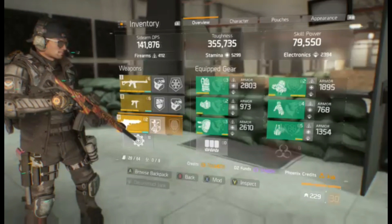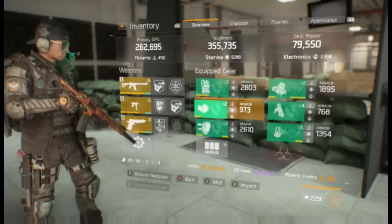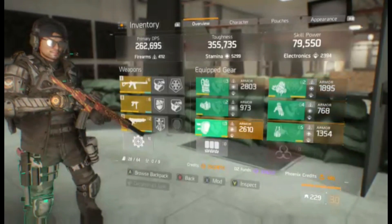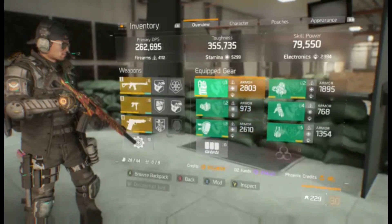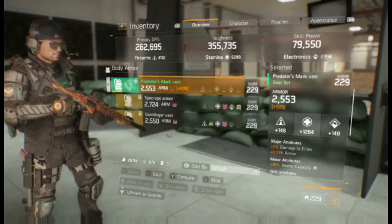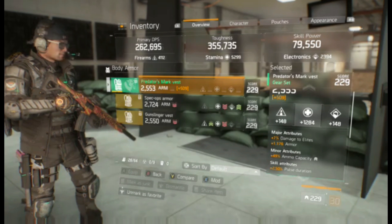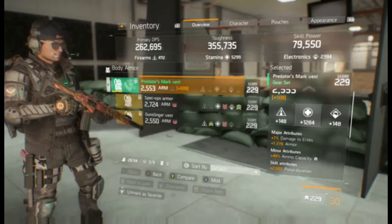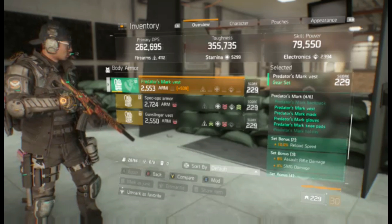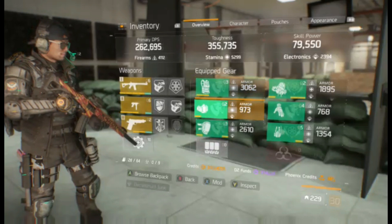Side arms really aren't that important, so we're going to skip that in the build. We're going to start with the Predator's Mark pieces. I am running a Predator's Mark vest rolled with stamina, ammo capacity, and armor. This was a legacy one from before 1.4 that also has pulse duration on it, which actually comes in handy in this build.